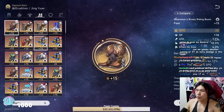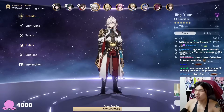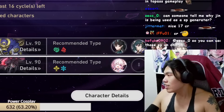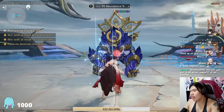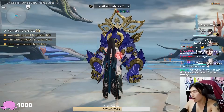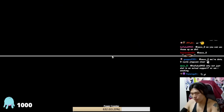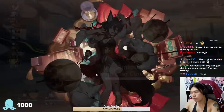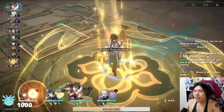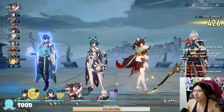Are we too squishy? Yeah, we should change to get some damage reduction. Alright, let's see if 3000 Years can carry with Jingyuan. If 3000 Years can't do it, I have no clue what can. We pop it, yes — alright, Jingyuan is just going to auto attack and buff.